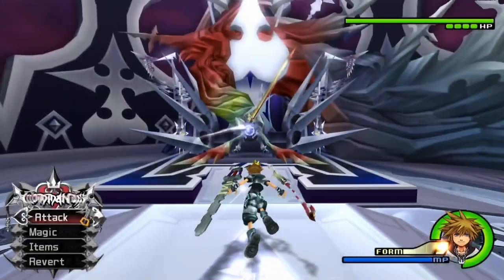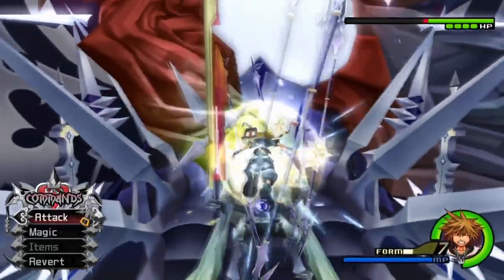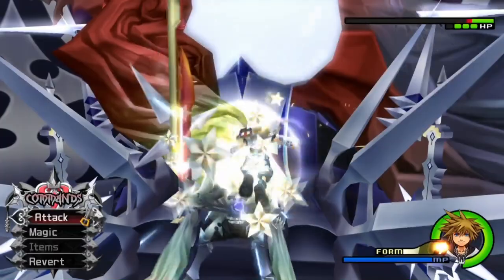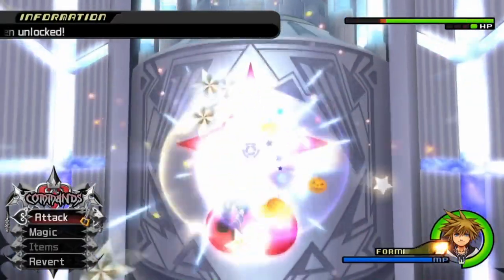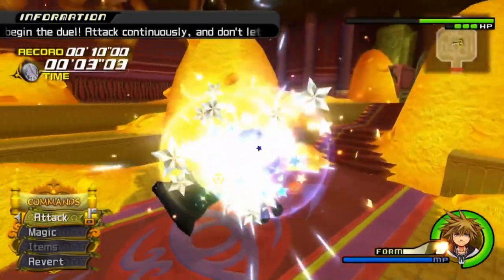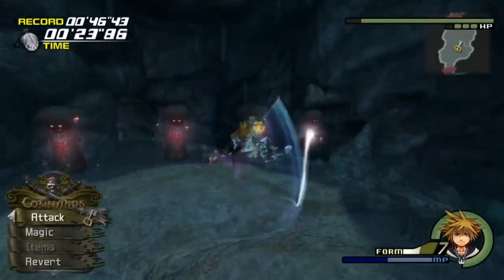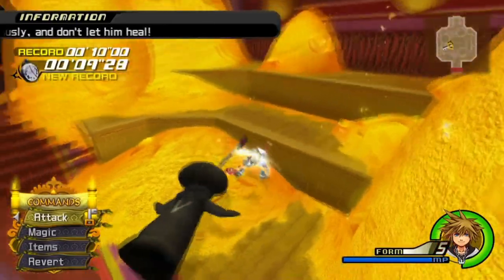Final Form also possesses the single highest DPS attack in the game. By pushing your analog stick in one direction and spamming the glide button, Sora's Keyblades will continuously activate an animation whenever Sora starts gliding. This attack has a hitbox around Sora, and spamming it quickly deals massive amounts of damage. This only works well on large stationary targets, as the move has a lot of knockback otherwise. As of this video, using this technique is the only way to beat Mushrooms number 5 and 10 on level 1 without any stat boosts.